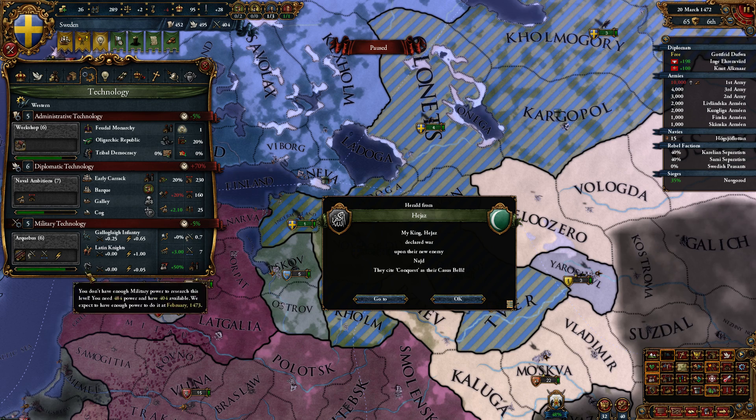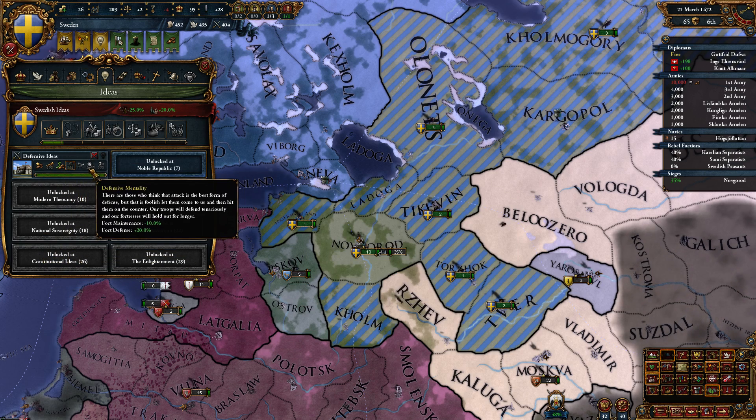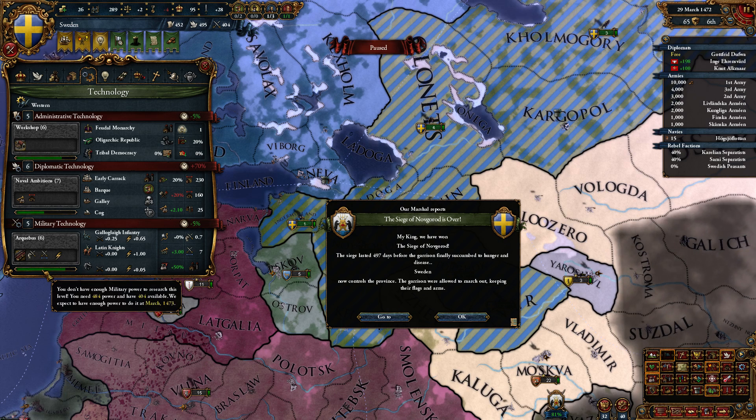The more I think about it, the more Tech 6 just makes sense. I like knocking out the entire idea group first, just because every time you take an idea you lower your tech costs by 2%, so you're saving like 12 monarch points.